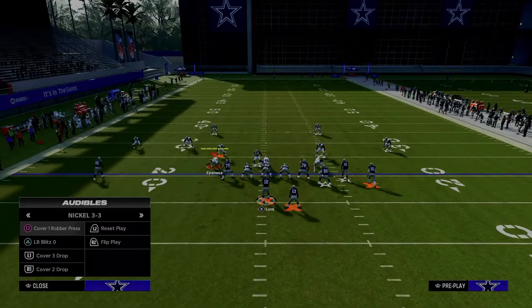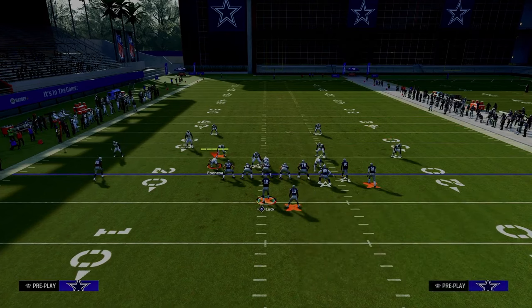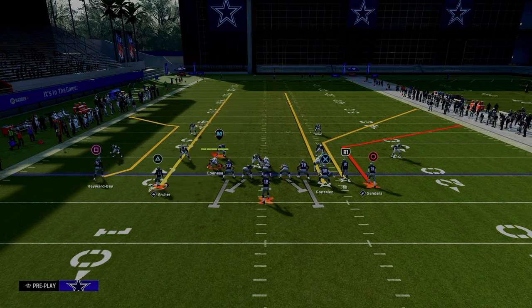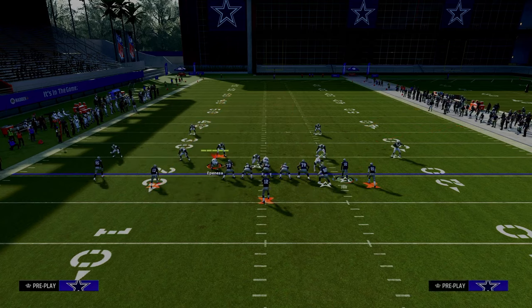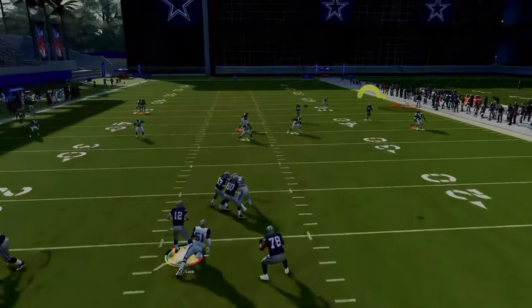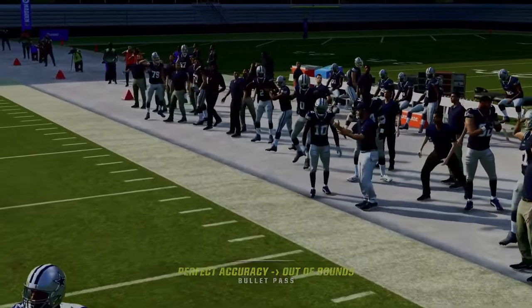If they run a cover two coverage with a double Mabel — a 30-yard cloud where that corner is backed off — then your short corner is still going to be open and you'll be able to pass that underneath that defender. But if it's a standard cover two and they're using that to stop your short corner, then your deeper corner route is going to get open to the sidelines.